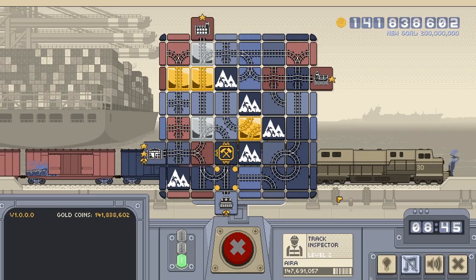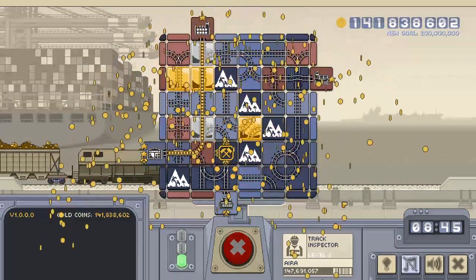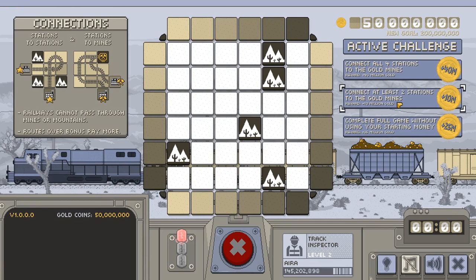The rules and mechanics are pretty simple. Your goal is to build railway lines between the different stations — as many as you can — and you get bonus points for connecting a station to the mine or going over the bonus square. At the start of each round, the board is randomized with a color and image scheme and a few mountain tiles which railroads can't pass through.